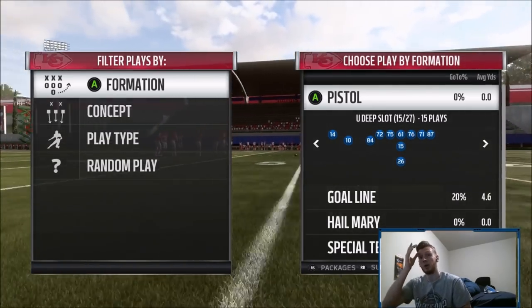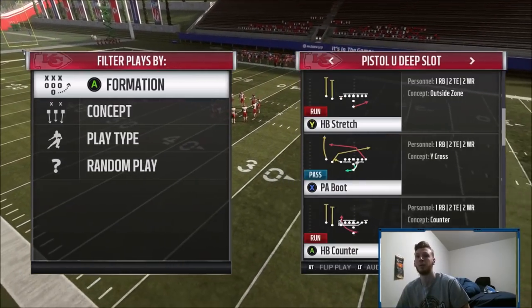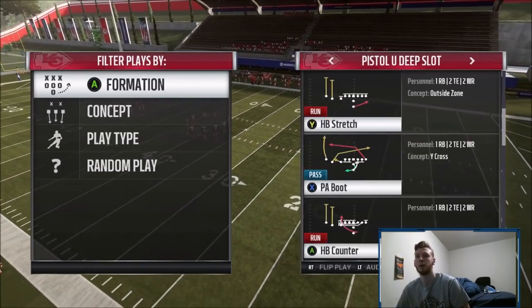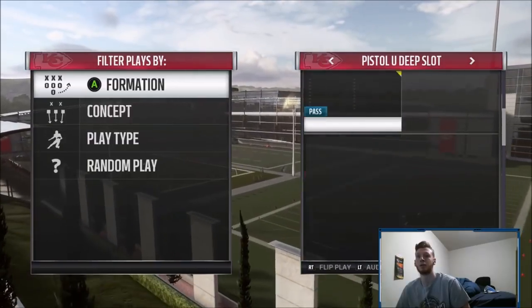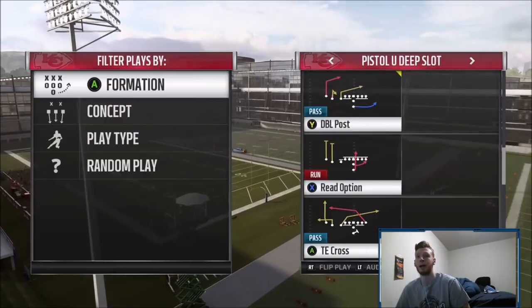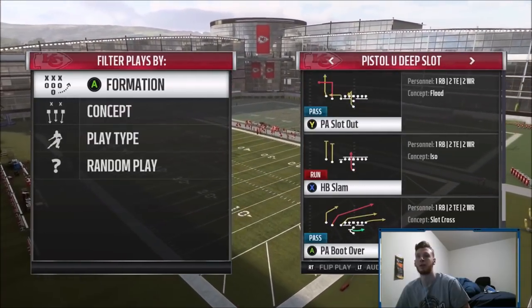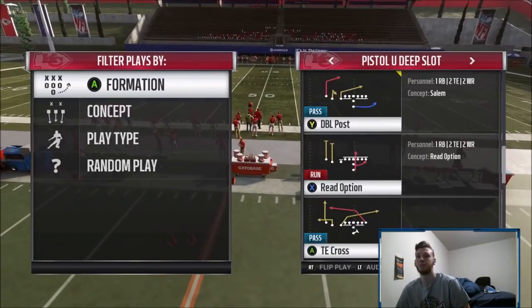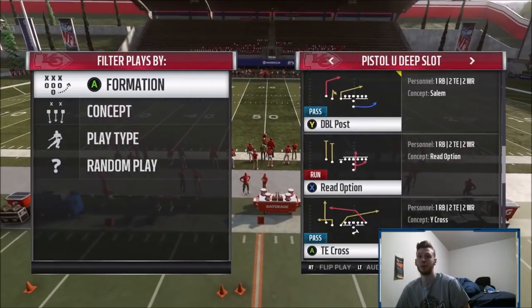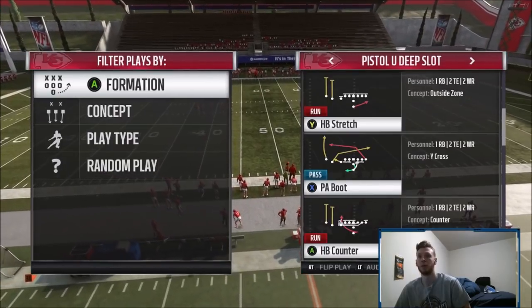It's got a lot of good plays in there and we're going to be doing some different plays from it. The first one we're doing today is Double Post. You guys see PA Boots - very good. It has a stretch, a dive, a counter, a read option, slam, strong powers - just a lot of good runs. And then it's got this PA Boot Over which is really good, and Double Post which is the play we're giving you today.